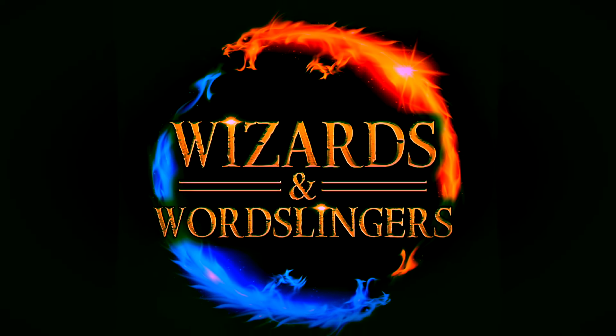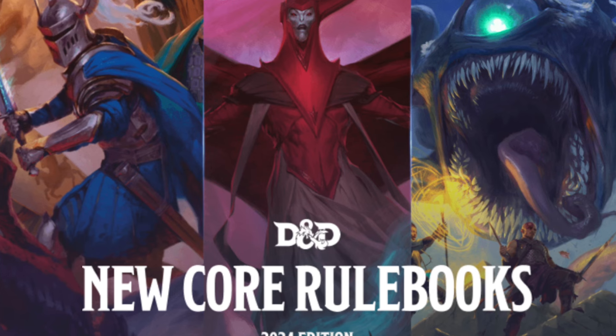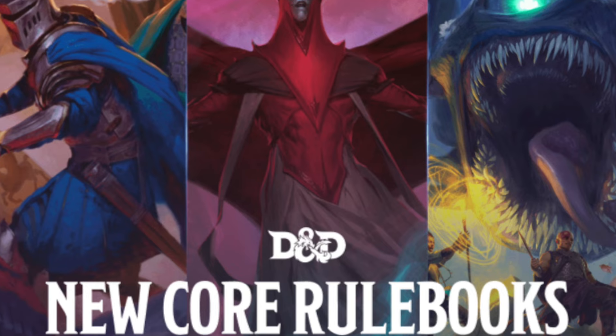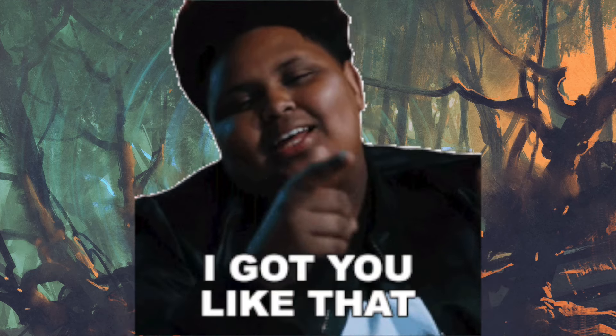The era of D&D version 5.5 or 2024 D&D is nigh, with new core books revising and buffing the 2014 5e rule set. Now if you want to get some of those cool updated features but don't want to fork over the cash to Wizards of the Coast for the expensive new books, I've got you covered. In this video series, I'm going to tell you all about the best and most theft-worthy rules and ideas from the new core books so you can drop them into your 5th edition game, or most any other TTRPG really.